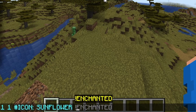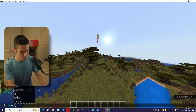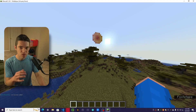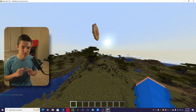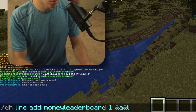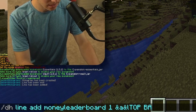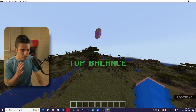We'll set the icon to a Sunflower — we can even make it enchanted. So now we want to add a line with /dh line add MoneyLeaderboard 1, and we'll add a blank line to give some separation between the Sunflower and the text. To add some text we use &A and &L, which will make it light green and bold — if you don't know your color codes. We'll call this 'Top Balance'. Now we have our Top Balance header.